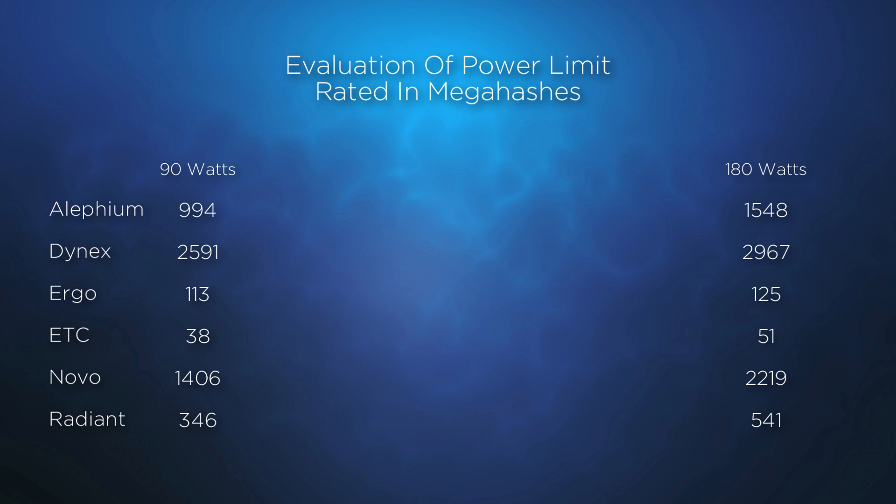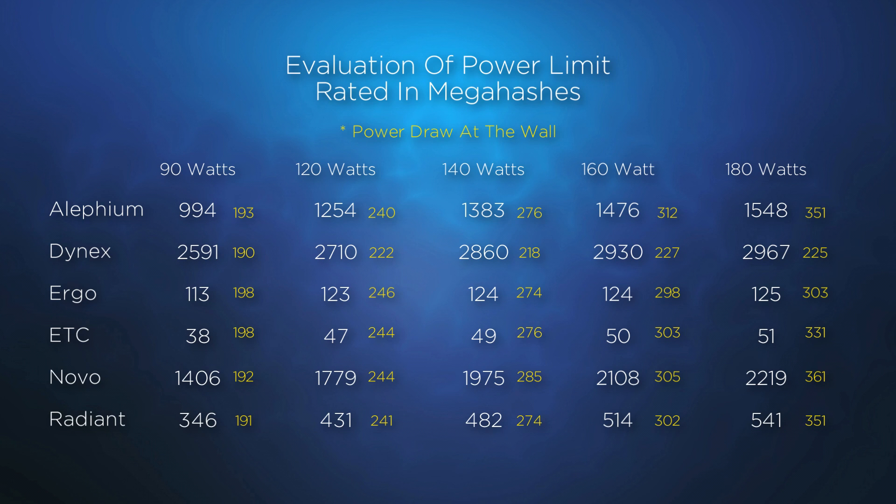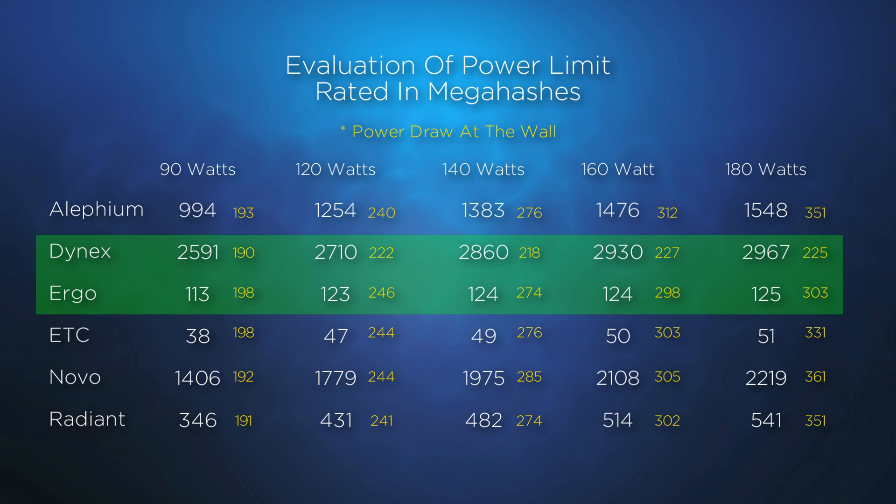The following chart shares additional power settings of 120, 140, and 160 watts. Notice that there is an increase in performance with the increase in power draw, with two exceptions, and that is Dynex and Ergo, where their best efficiency is at the lower wattage.